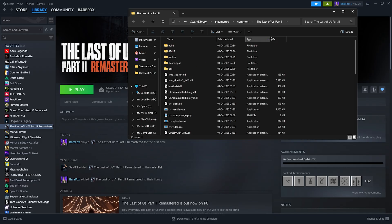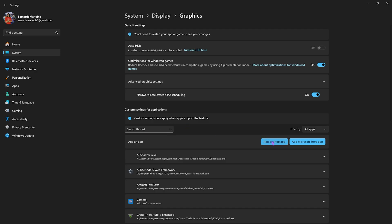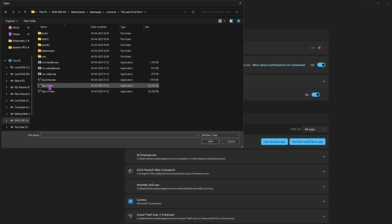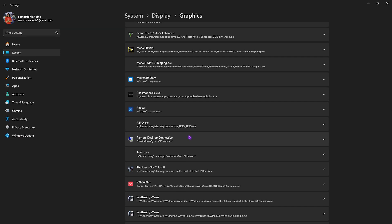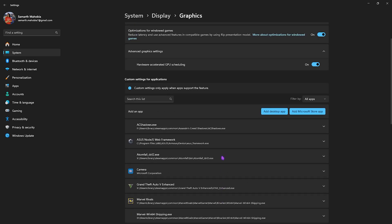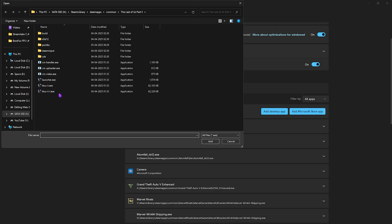Head over to Steam, right-click on your game, go to Manage, and click on Browse Local Files. Copy the file path, then come back, click on Add Desktop App, paste the file path, and you'll find something called tlou-ii — that is the 2.exe. Click the Add button, then scroll down, select the application, and set the GPU preference to High Performance.